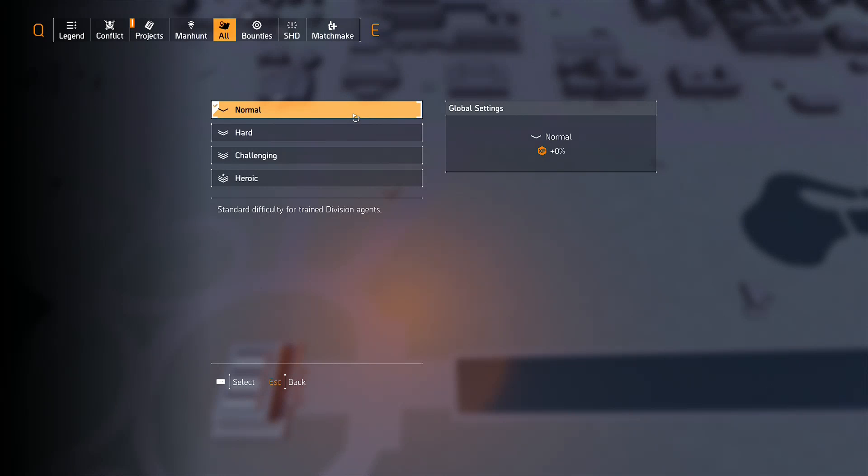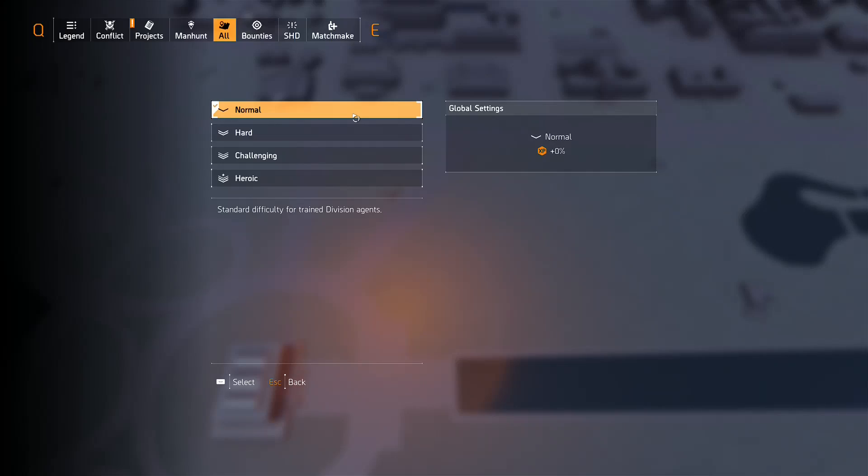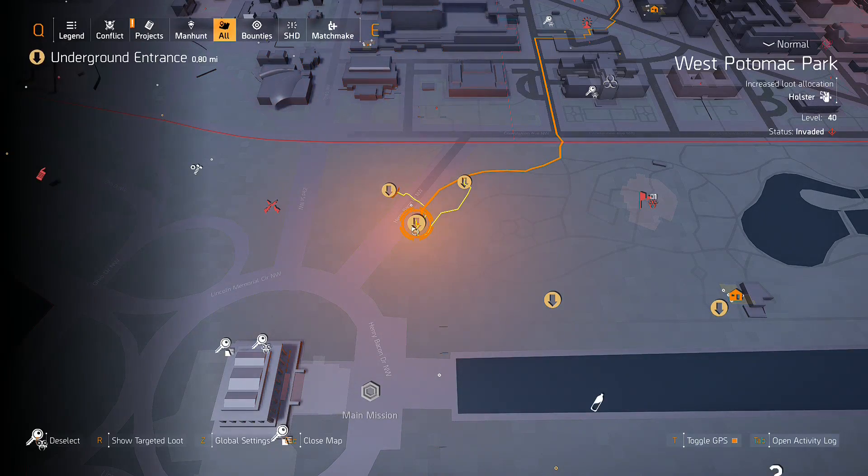It's not that much of a difference but it's enough where even a good build will really struggle. Also, you want to be at night time. If you don't want to wait or just want to check the time, go to photo mode and it will show the time. If it's like 8 p.m. it will say 2000, and we just have to wait until 2100. The time keeps going whether you're logged on or off.